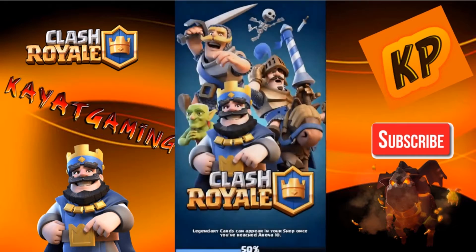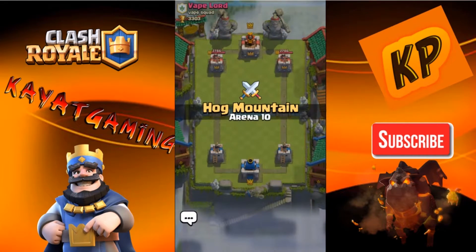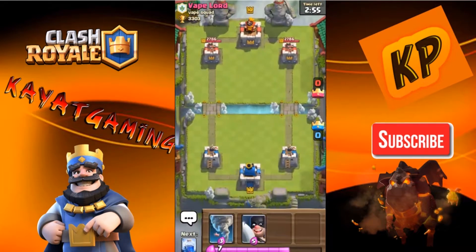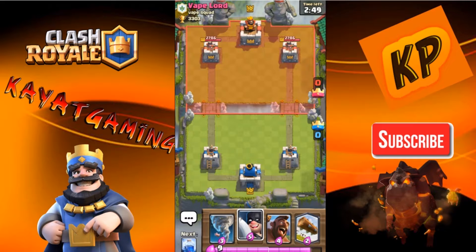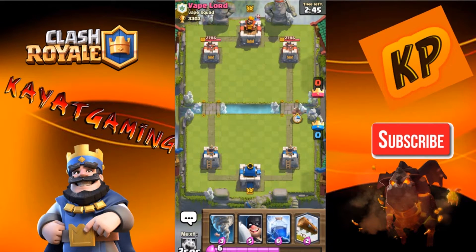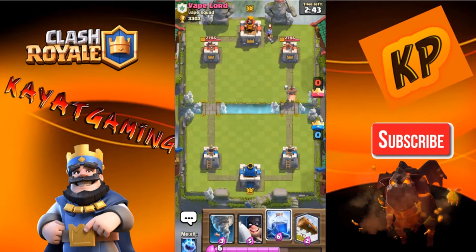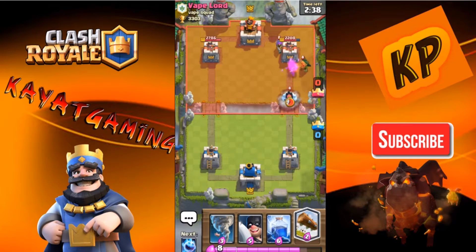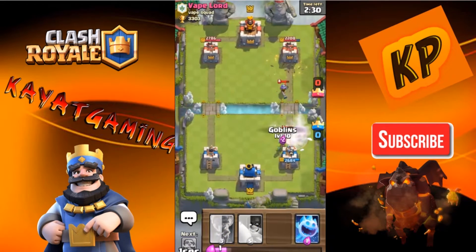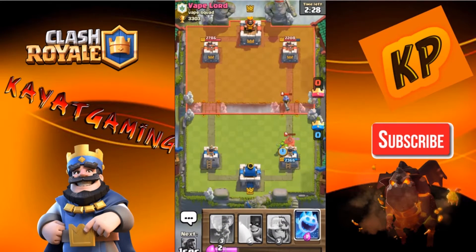Okay guys, let's hop into our final battle today and hope we can win this one, because clearly that balloon-minion-Valkyrie-Wizard deck was pretty good. Let's put my Executioner on, then the Hog Rider, and see what he has. Oh, Musketeer. Just Lightning that — that was simple and easy.